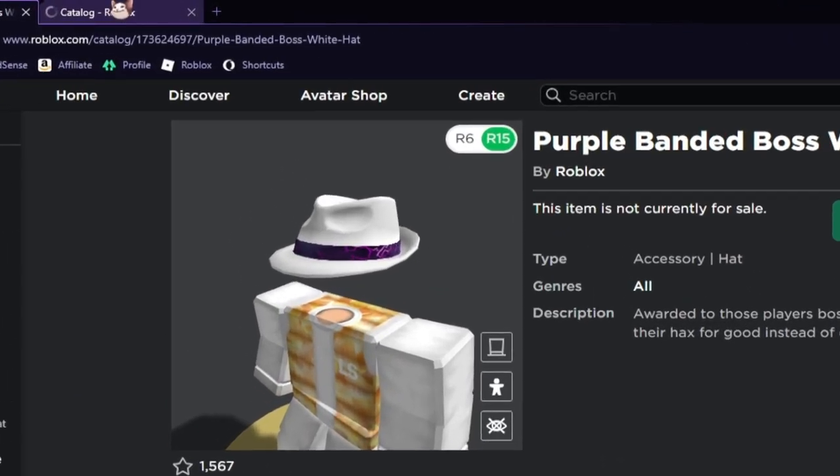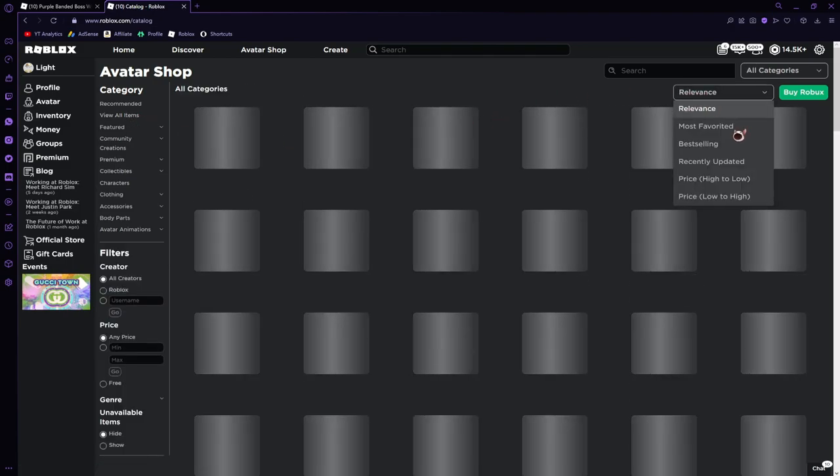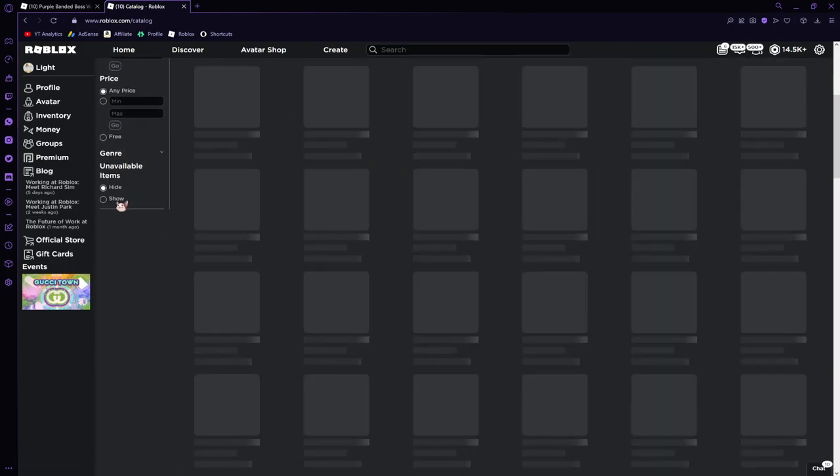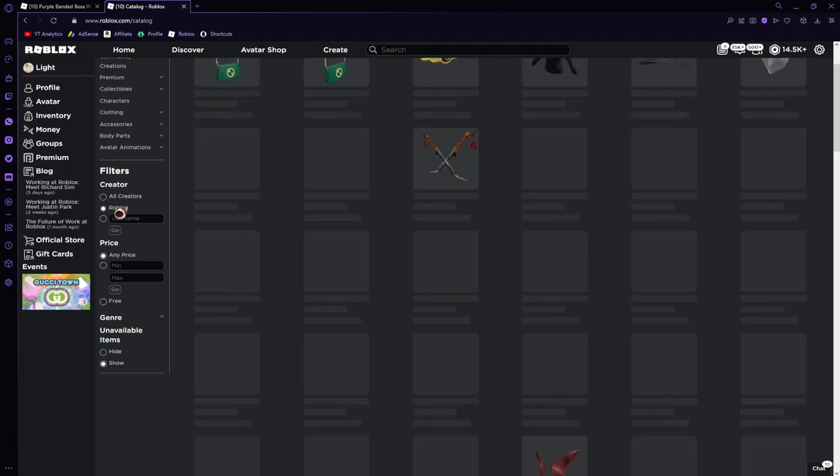The first step is to click on the Avatar Shop. Then click on 'View All Items,' set the relevance to 'Recently Updated,' scroll down to show unavailable items, and set the creator to Roblox. You need to do those steps in order to view the item.